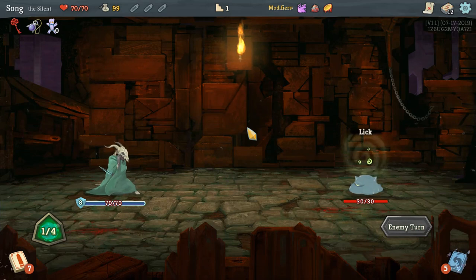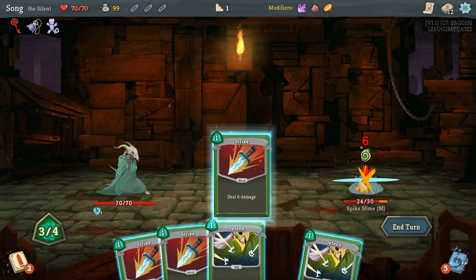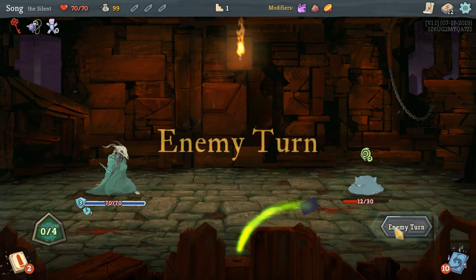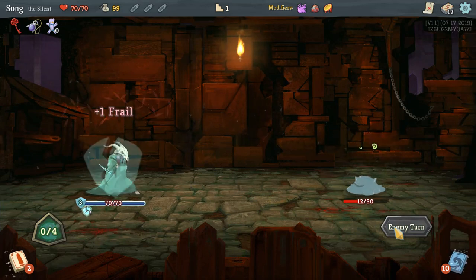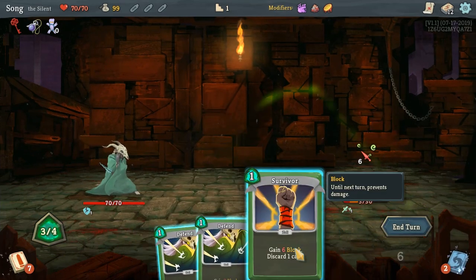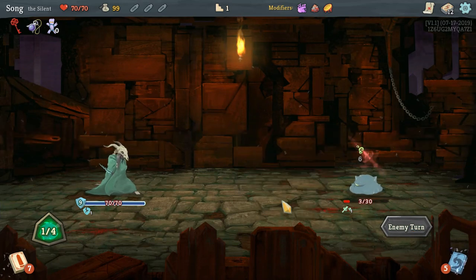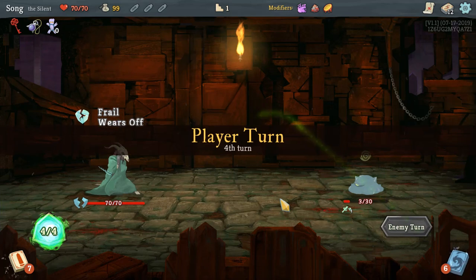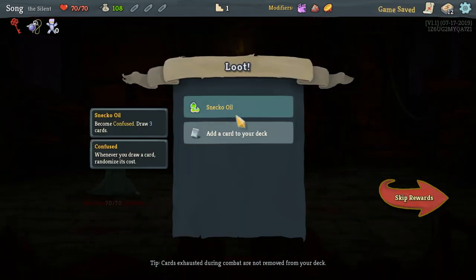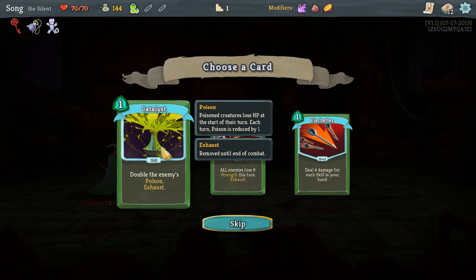We have four of those. You're just literally a pile of sludge about to die. He's got three HP, just tap the man — there, it died. Gold snake, what the hell! Oil: become confused, draw three cards. I don't like that. Catalyst: double the enemy's poison, exhaust. Fletchettes: deal four damage for each skill in your hand — that could be good. Piercing wall: all enemies lose that much. I love this.